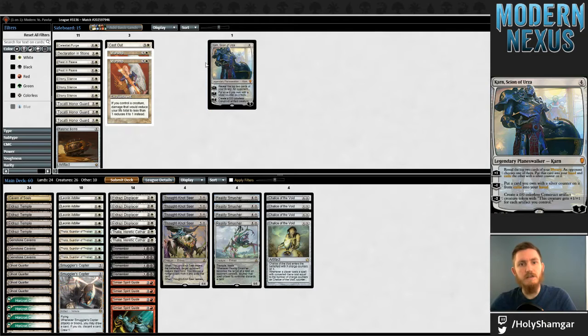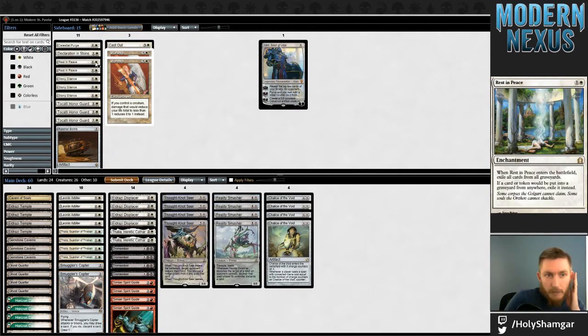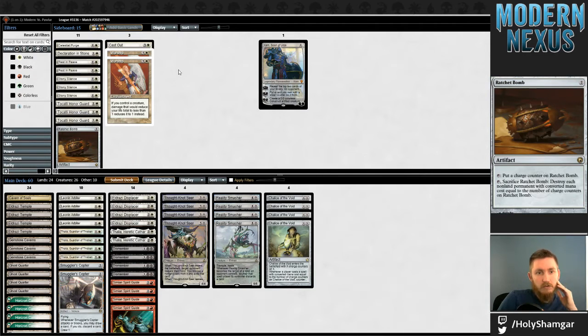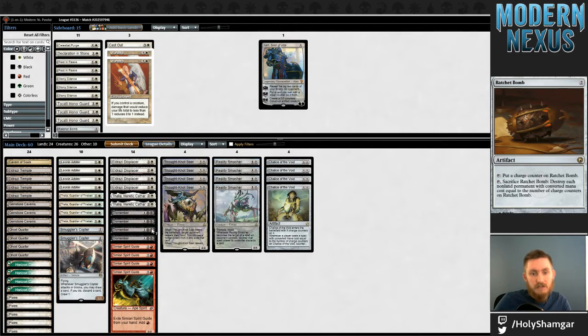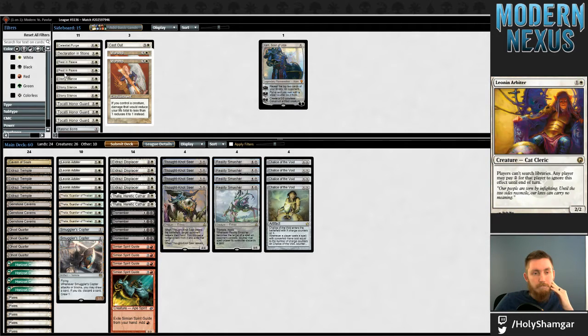In a matchup like Jeskai, their primary plan is to kill all my guys, so Worship is not going to be great there. Karn however is a fine way to go over the top. Opponent showed us two Mana Leaks so they're less likely to be heavy on Logic Knots. They do have Snapcasters — Rest in Peace is possible. Jeskai is going to be on the full quad Snaps. Search for Scantax still does anything in this matchup. I have far too many Dismembers in right now — the best thing these do is kill Colonnades and I've already got quad Ghost Quarter for that job.